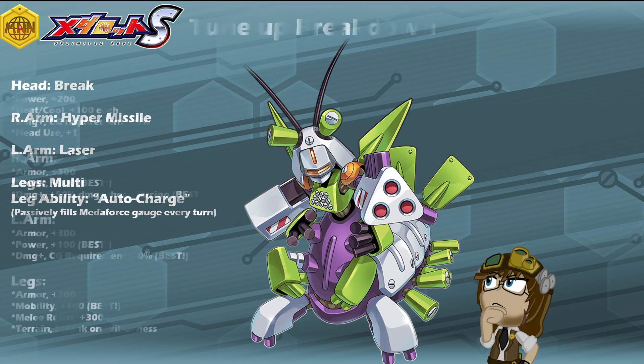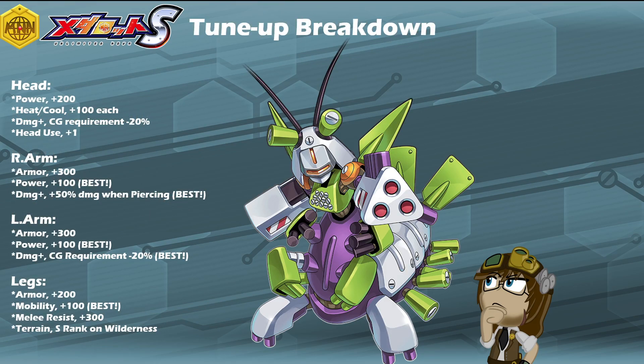When it comes to his tune-up bonuses, being completely honest, God Emperor is one of those models that really didn't need the tune-up treatment. He already was very well-rounded in terms of what he brought across the board. He may not be the fastest on the field, but he very easily can comp that with very impressive armor, damage reduction, and of course power that he brings to the field. In terms of the bonuses that he does have available to him now, he is packing a bonus opportunity of 200 to power, 100 each to heat and cool, a CG requirement reduction of 20%, and an additional head use.